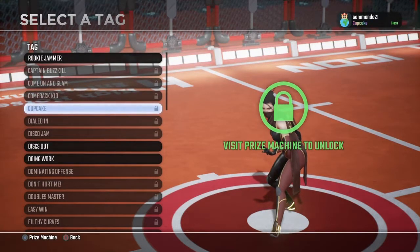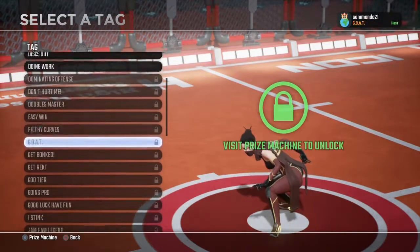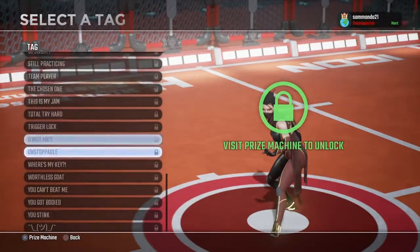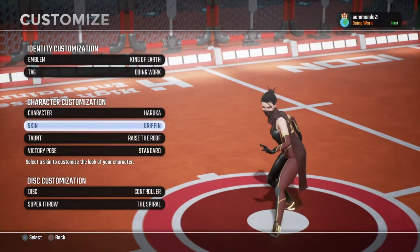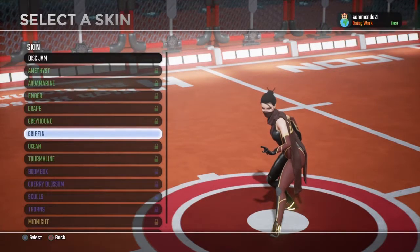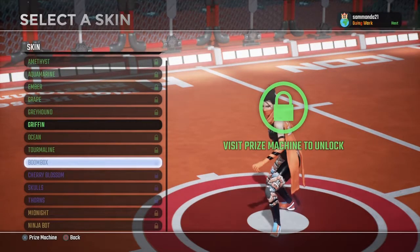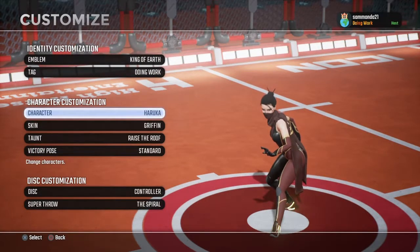The green ones are the more common ones. There are a lot of them but I use the one called 'Doing Work.' You can also unlock skins for characters. Those with the purple lock are a little more rare to unlock, and then those are even more rare. This skin wasn't there when the game released, but this one was.